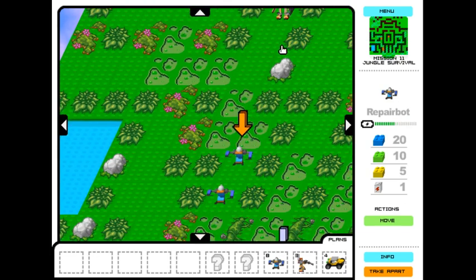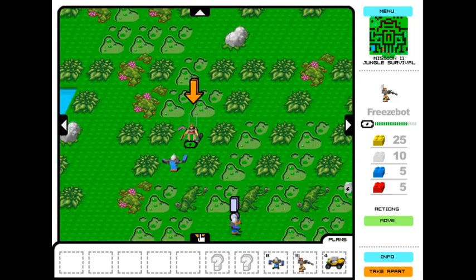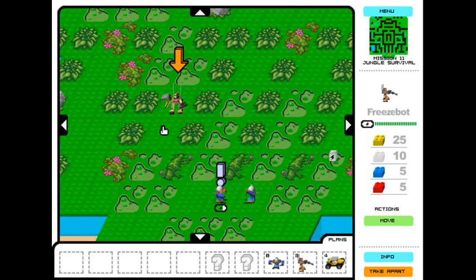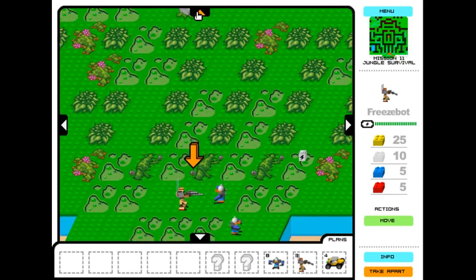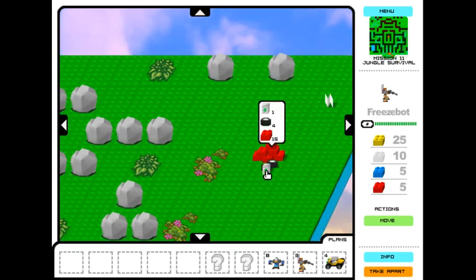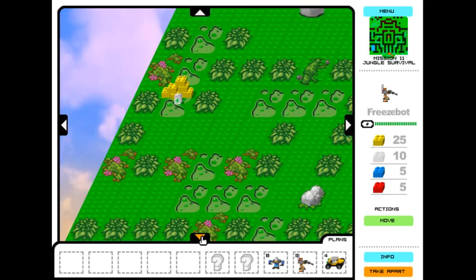We're going to head down to where the main goal is. Make sure our repair bots are charged up. Then we take our freeze bot down, make sure he's charged up. All charged up — grab the main goal. And now for the bonus goal. The bonus goal is right up there in the middle — the bulldozer. You'll notice we have four wheels and 15 red bricks, which is not enough red bricks to work with. There are a few ways we can go about this.